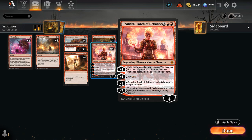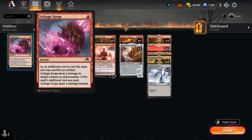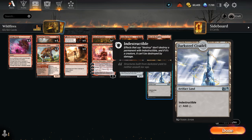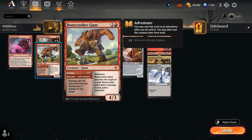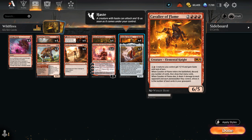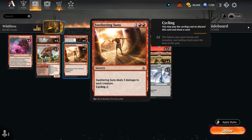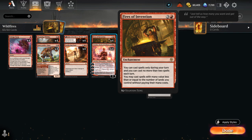Looking at the rest of the deck, we've got cheap removal with the full set of Voltage Surge, dealing two damage to a creature or planeswalker, or sacrificing an artifact to deal four damage instead. Besides the treasure tokens from our Goblin Shaman, we can also sacrifice our Darksteel Citadel as an artifact land in a pinch if we really need four damage. We also have the Stomp from Bonecrusher, dealing two damage — and the 4/3 Giant is quite useful once we get a Cavalier down as an extra body to pump and give haste. We also have a sweeper with Sweltering Suns, dealing three damage to each creature. The cycling ability on Sweltering Suns synergizes with Fires of Invention — we can cast our two spells for free, still have lands untapped to cycle Sweltering Suns, which doesn't count as casting a spell.